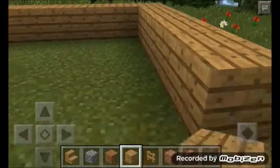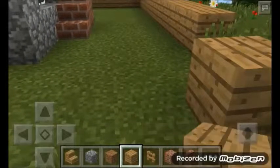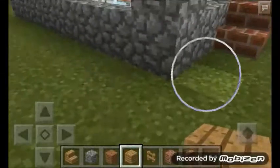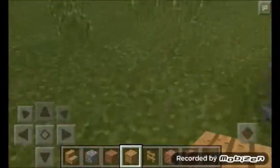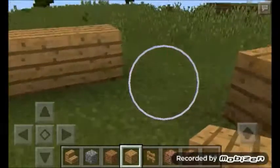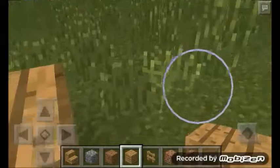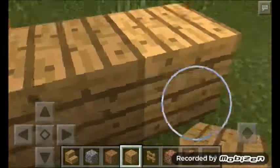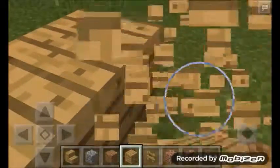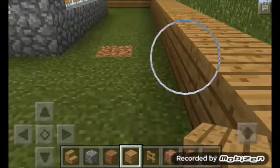This will protect you from creepers, zombies, and skeletons. It won't protect you from spiders because spiders would jump over this, but I'll teach you guys how to make a spider deterrent. On the sides there should be three blocks left for you to walk.